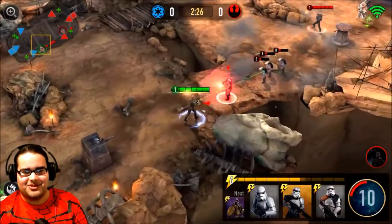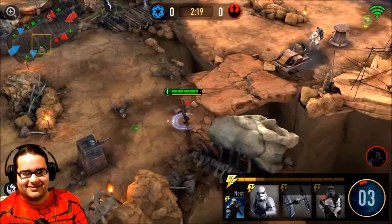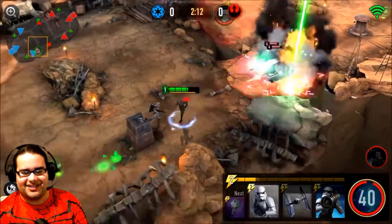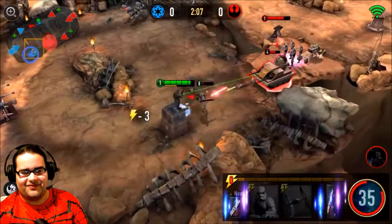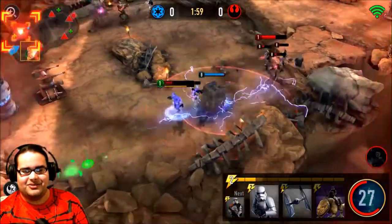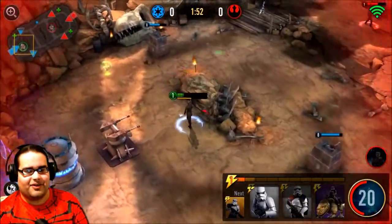He's got a whole bunch of enemies coming towards me. Trying to get the left side prepped up while I'm taking care of the right side. Here goes with a special - hopefully does some good damage. Apparently it didn't do enough damage on the tank - very bad. Not looking good. He's got so many cards on every side. An ion mine - totally cleared up my right side.